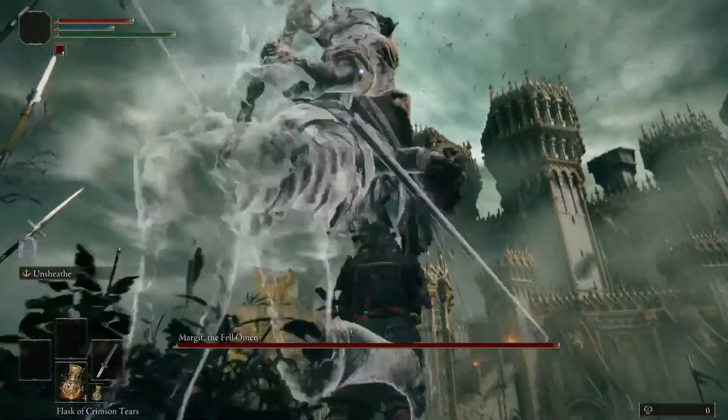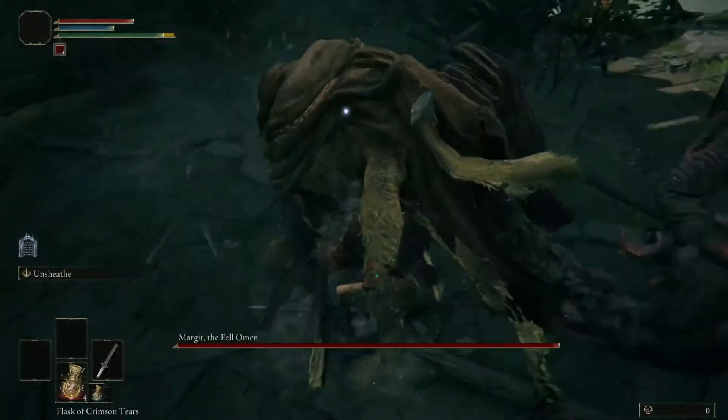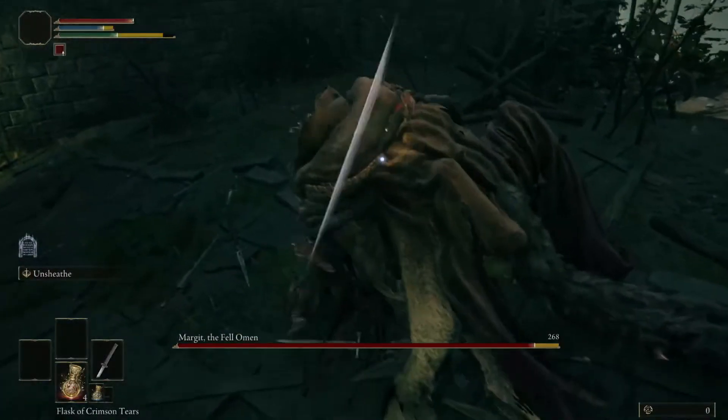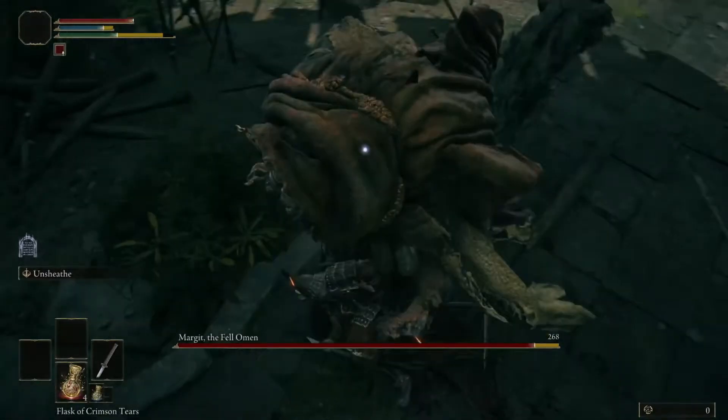This is one of the attacks you're going to want to watch out for — when he jumps up. Once he reaches the apex and starts to come down, that's when you're going to want to dodge, roll behind him, and do a heavy attack, which I prefer because it does the most damage and gives you the most time to get out before he does a follow-up attack.